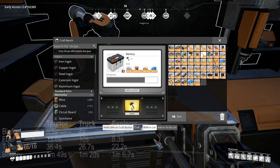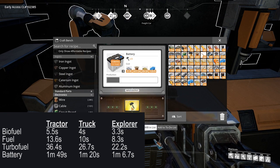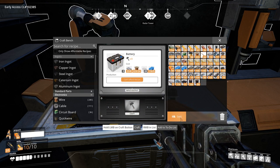Batteries can be used as a fuel source and can be loaded into fuel slots on vehicles. The recipe requires 8 Alclad sheets, 24 wire, 20 sulfur, and 9 plastic to craft 3 batteries.